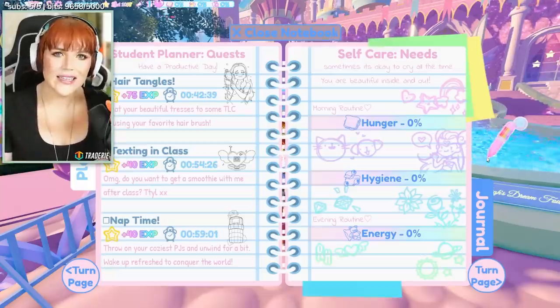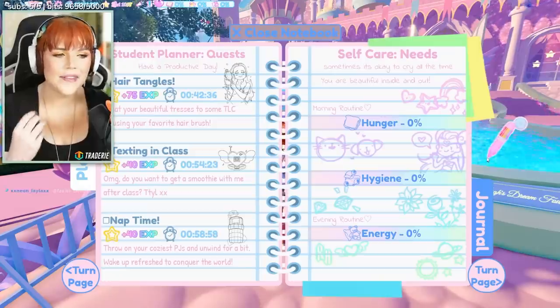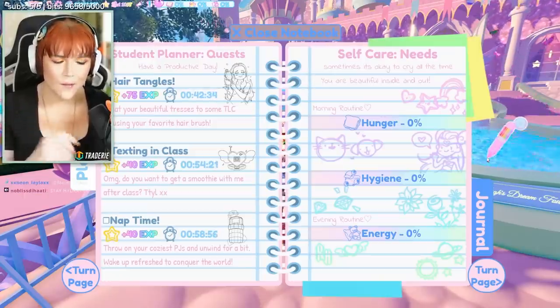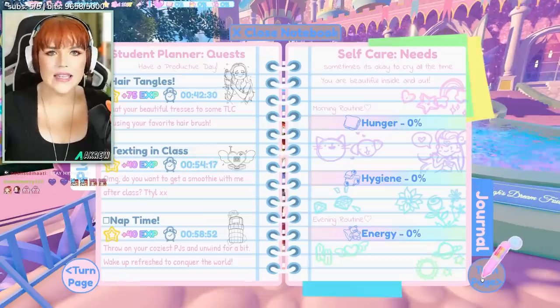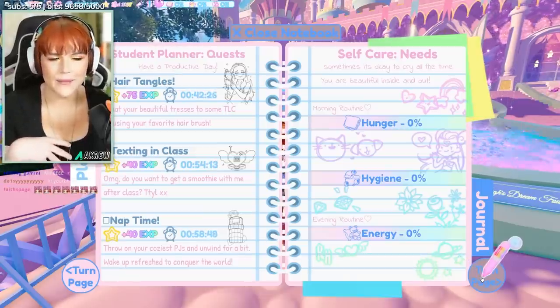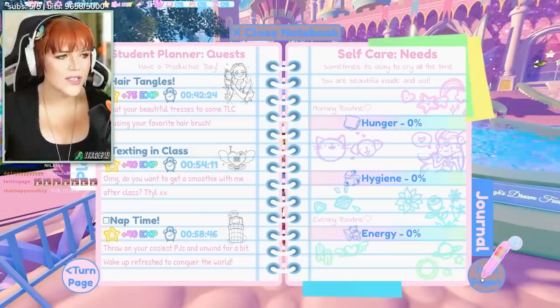As it currently stands in the game, the phases that have the eating and the washing parts are not out yet. Once they are, you can complete those. And then the energy one obviously will be to sleep, which you can do technically in the other rounds if you go back to your apartments, but in Campus you can't quite do it just yet.